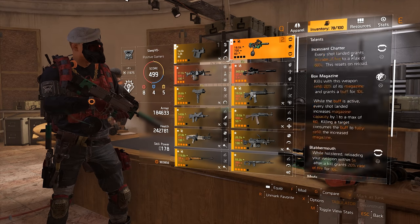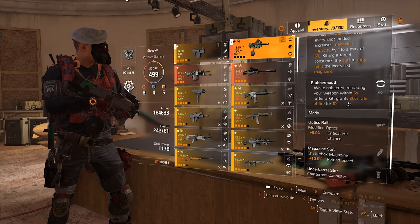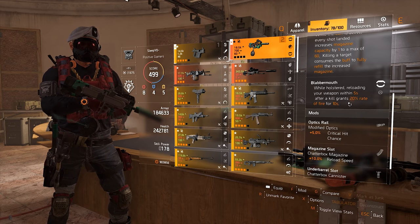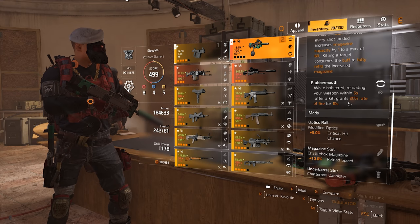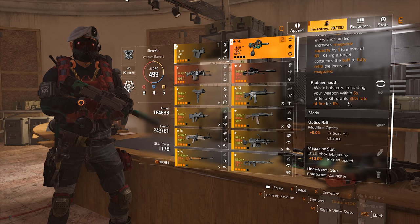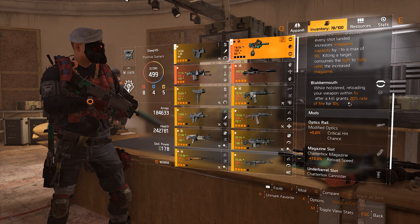As a secondary, I'm running the Shatterbox. I just like the extra RPM you get if you kill somebody and then reload, because with the Vector you most likely kill one guy, and then you reload and have 20% more RPM on a gun that already has 1200 RPM for the next fight. It's pretty insane.